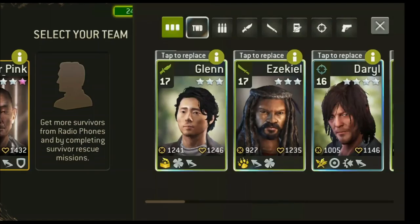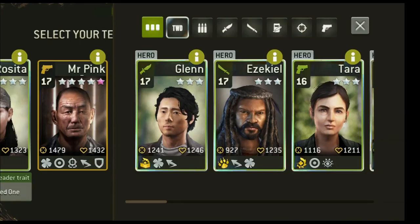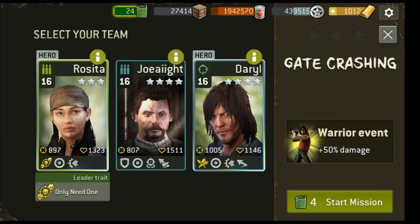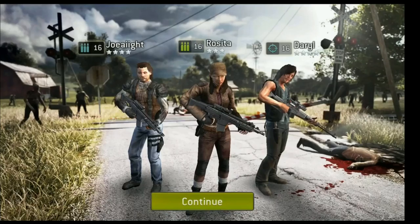I'm bringing along Rosita as my leader and I'll also bring along Daryl. You can also bring along two assaults — I should show you how that works out. So I'm going to take along two assaults and one hunter to show you how this works out. You could also bring along a warrior, but I find assaults are really good at taking out large crowds of walkers.